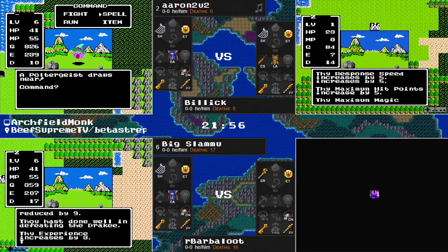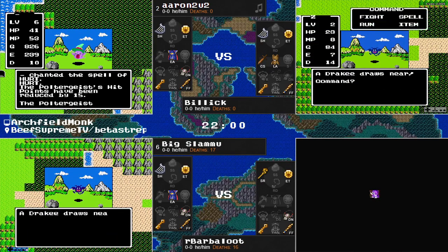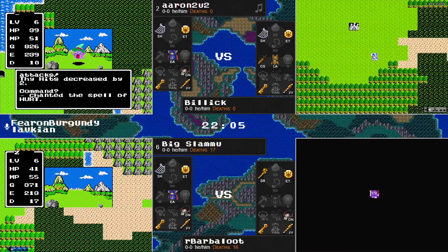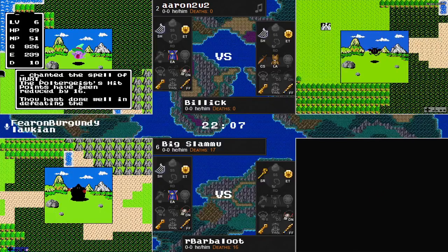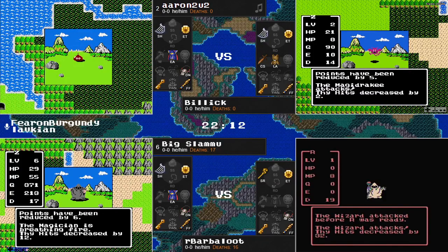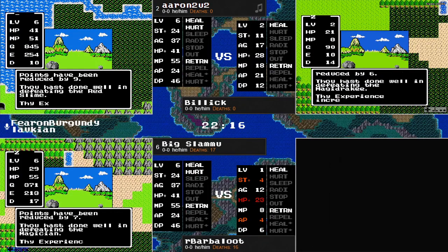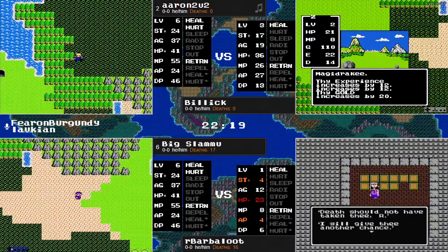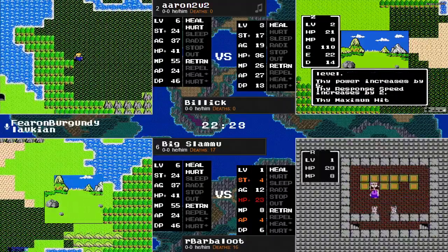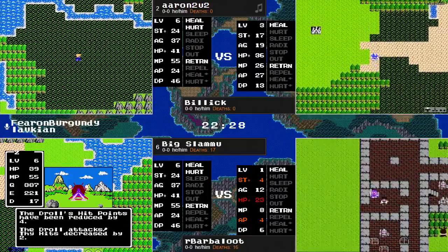If you put on a cursed item, anytime you die, instead of getting your HP and MP refilled, you get booted out of Tantagel with one hit point. In this scenario, that's not a complete game ender, as you do have Erdrick's Armor — you're heal walking, you're not taking damage from the swamp — but Aaron doesn't know where Coal is. We know Coal is about a screen and a half to the east, but you have to make it there, so you really don't want to be putting on any cursed items this early.